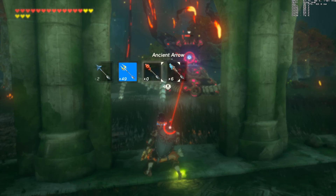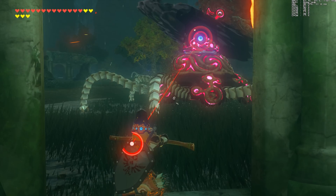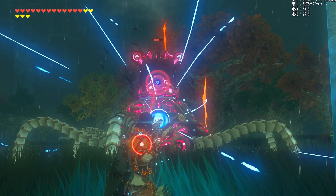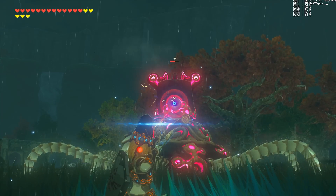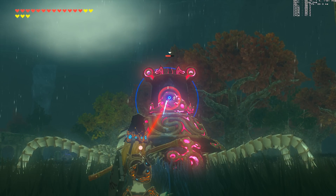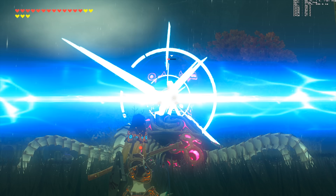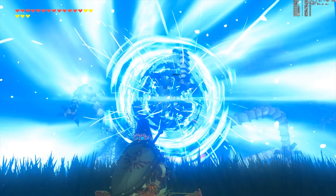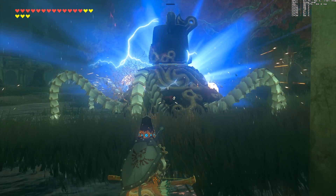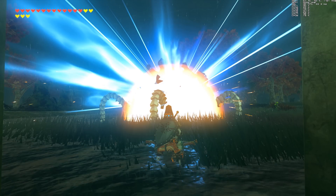Let's finish this Guardian off with an Ancient Arrow. As you can see, when we have to load the animation for the Ancient Arrow, it stutters our game. Now hitting a Guardian directly in the eye with an Ancient Arrow kills it outright. The stutter was so bad when these shaders were compiling into my cache that I actually had to speed up the footage times two.